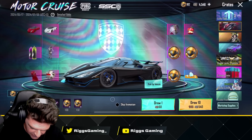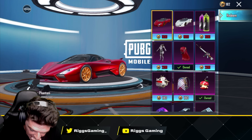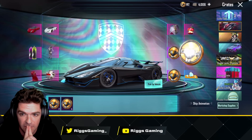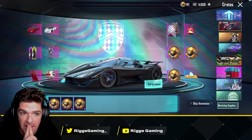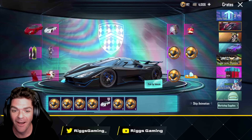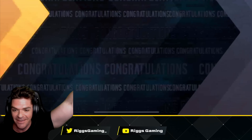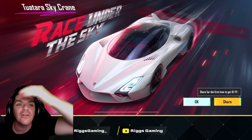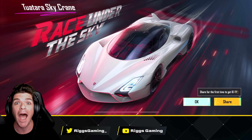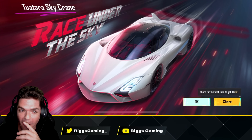We got a parachute — doesn't look terrible. We're at 182 coins. Oh my god, it's 900 — there's no way. This could cost three stacks! If you don't pull it... wait — yes! YES! I was talking trash and then we pulled it — and we pulled the white one! That is freaking epic! I was talking so much trash. Tuatara Sky Crane — this is going on Twitter!